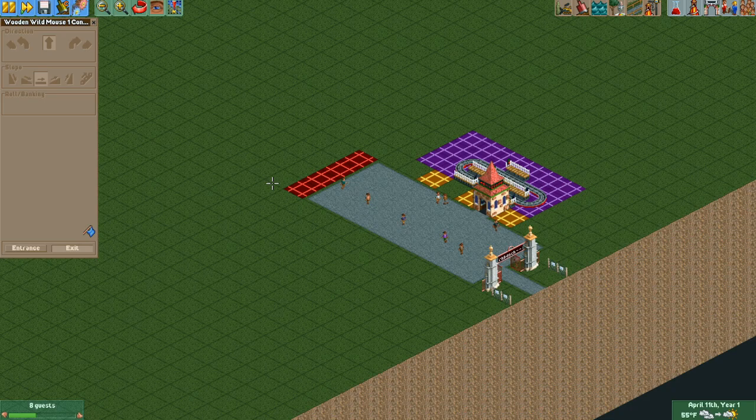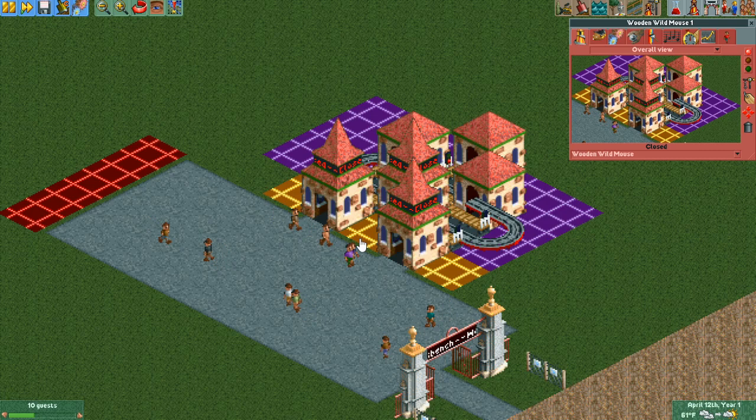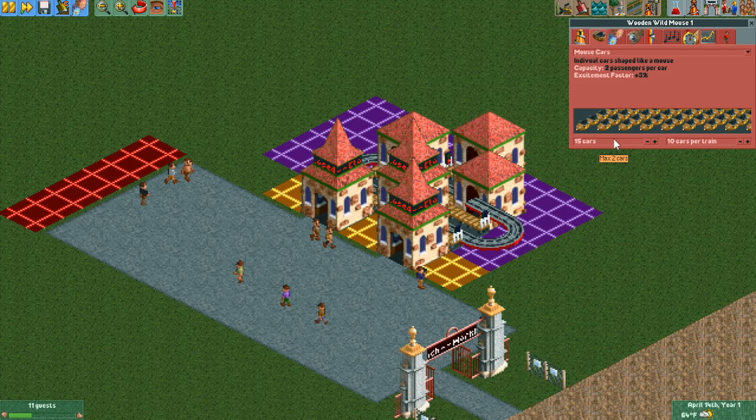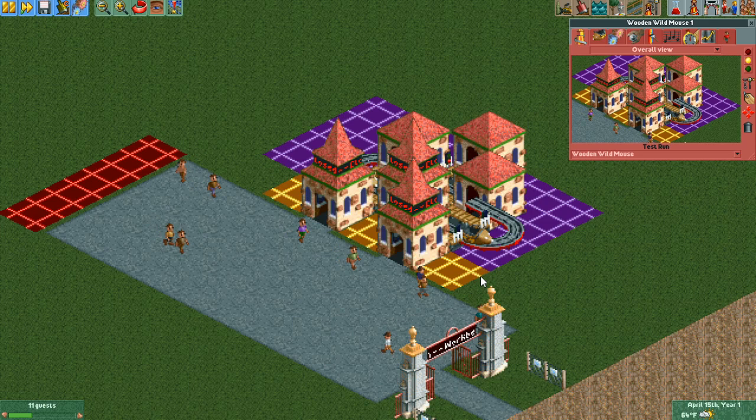We also need clearance checks off so we can place these entrances and exits for now. We're going to be moving all the entrances to be lined up next to each other with the queues in front. First, we need to set the operating mode — I'm going to change it to power launch block section mode and use a pretty low launch speed. If it's too high, we'll get pretty bad lateral g-forces around the curves and guests probably won't want to ride it. We'll also put two trains and one car per train to keep throughput pretty low so the lines will remain long.